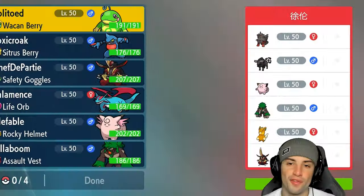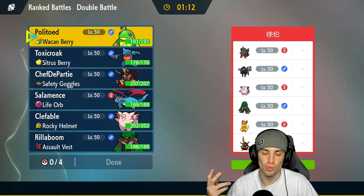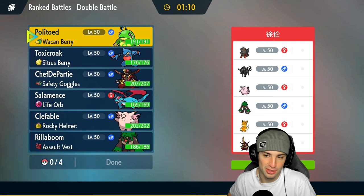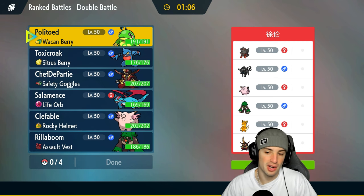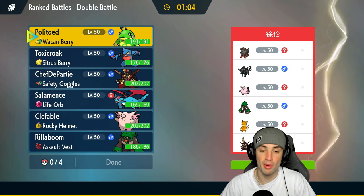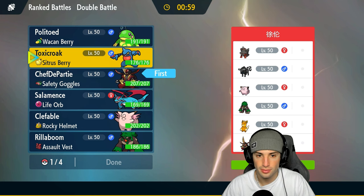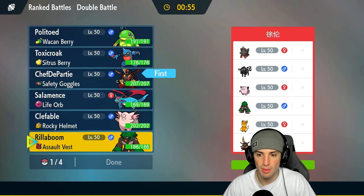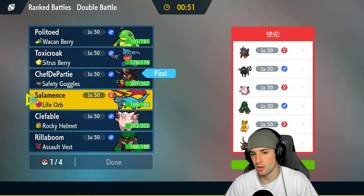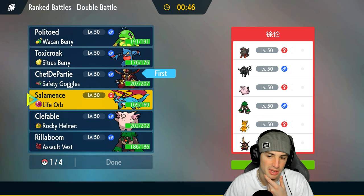First match coming at you, and we're going up against two Intimidate Pokemon, which makes me want to lead Kingambit. They've got what looks like Arcanine, Tauros, Clefairy for support, Rillaboom, Palmat, and Kingambit — just like us. I'm gonna lead Kingambit. I'm thinking Politoed in the back. I'd rather lead something like Salamence, but it is special attack and they do have two Intimidate Pokemon.